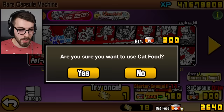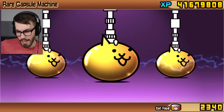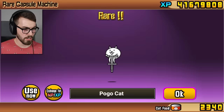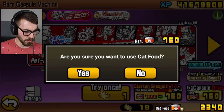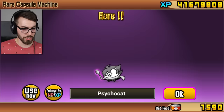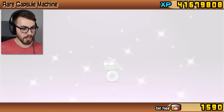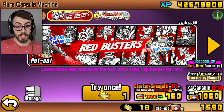So the first one is a three capsule draw for 300. Let's go! And we're gonna get Fencer, Pogo, Thief. Fencer, Pogo, Thief — good, good, good, good. Now we're gonna do another one. Go! So this one will be Psycho, Matador, Jurassic, Viking, Fortune. Psycho, Matador, Jurassic, Viking, Fortune. So far I have not been led astray.